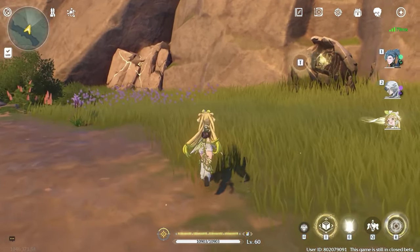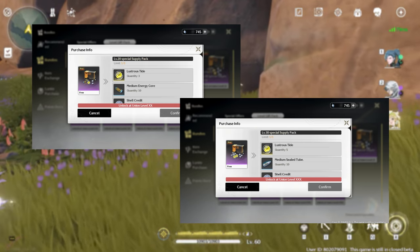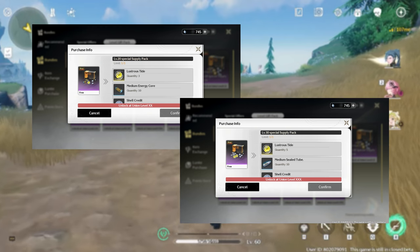Tied to your union rank, you will receive supply packs once hitting various milestones. In total you will receive 10 standard pulls up to rank 30 and 15 event banner pulls when reaching rank 80.